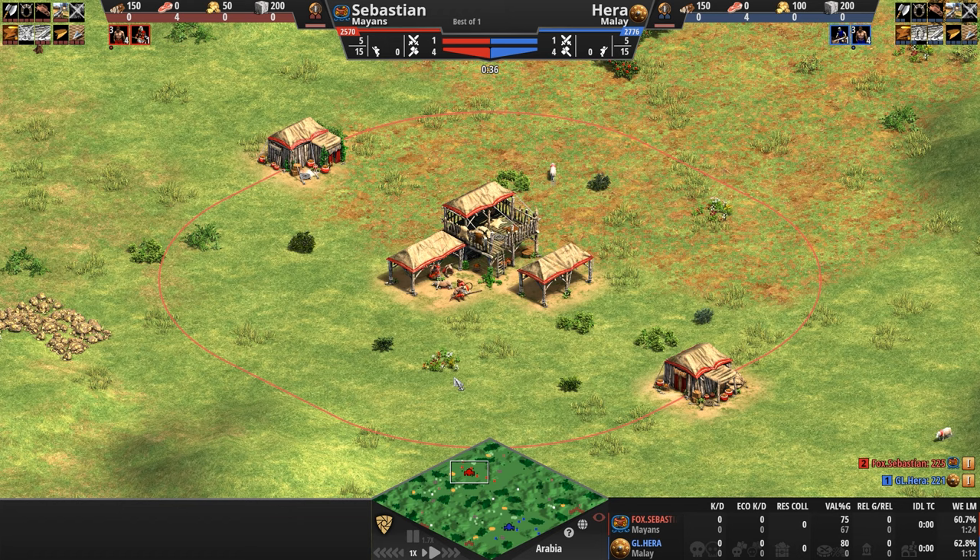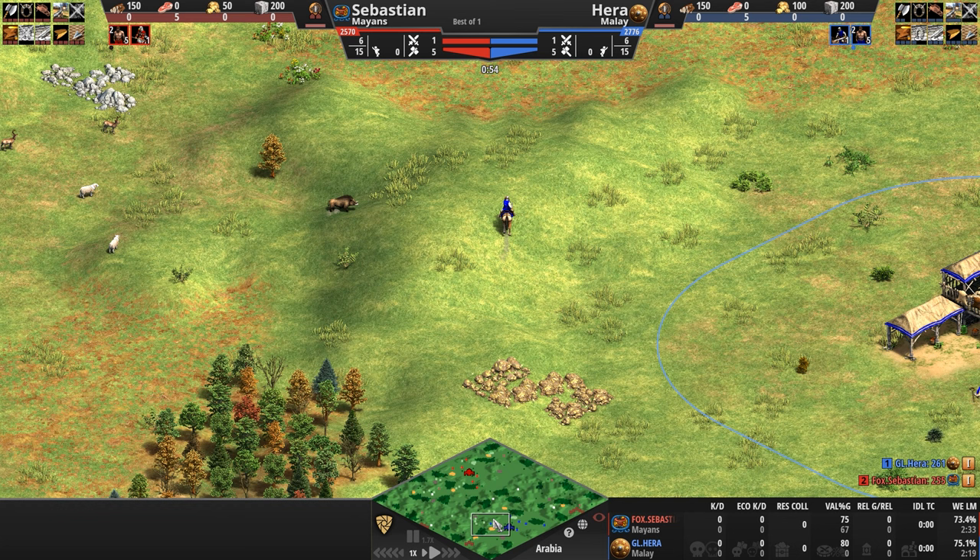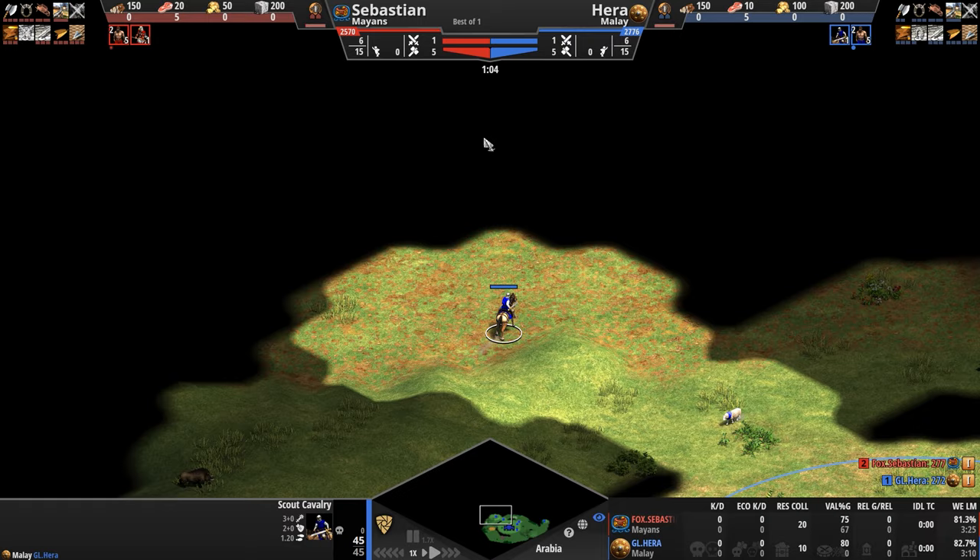So until we see something we like on the menu, let's sit down and watch Sebastian playing as the Mayans in red take on Hera playing as the Malay in blue. While the players herd their herdables, explore their immediate surroundings and try to get their butts up to feudal age ASAP, will he see this sheep? Oh, just barely misses it.